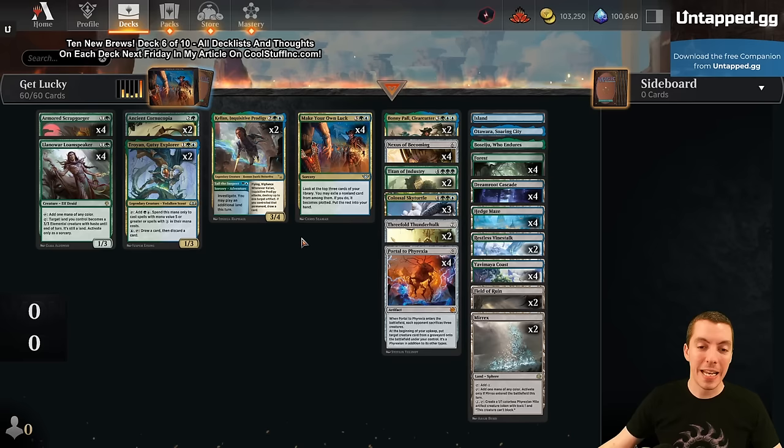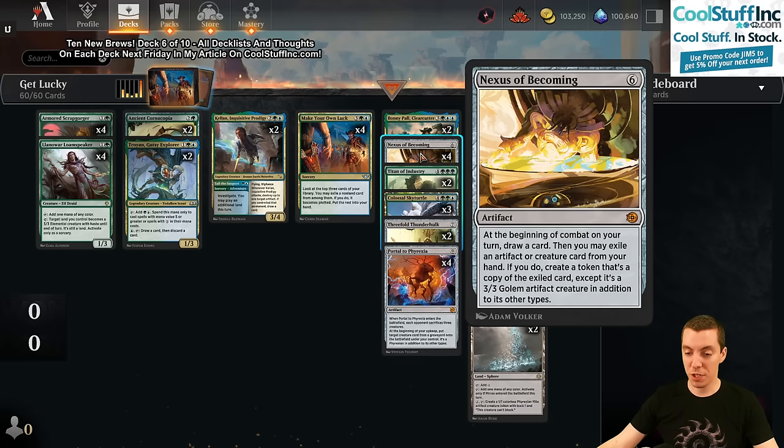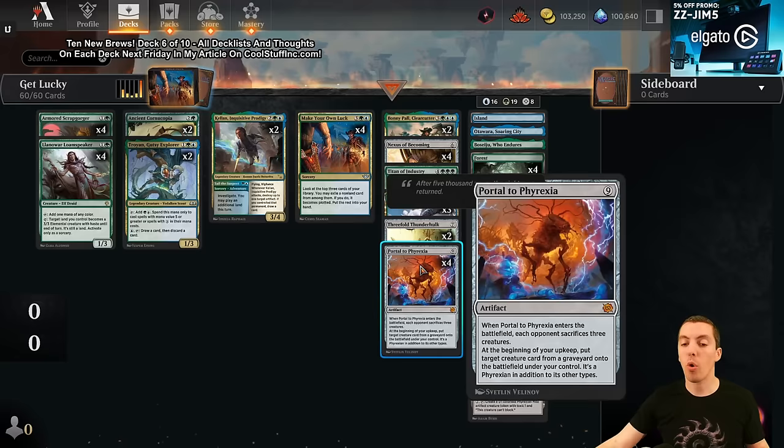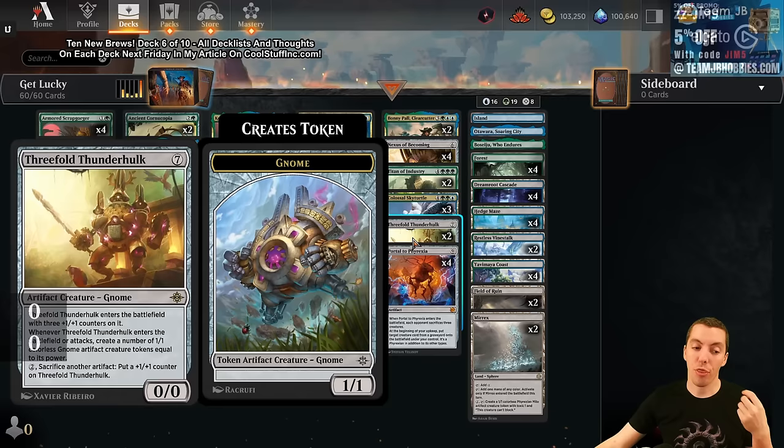We've jammed our deck full of big idiots. Our other big idiot enabler is Nexus of Becoming - a six mana artifact. During combat on your turn, draw a card, which is really cool because it's a cheaty kind of card but also gives you card advantage. Then you may exile an artifact or creature card from your hand, and if you do, make a token that's a copy of it except it's a 3/3 golem.